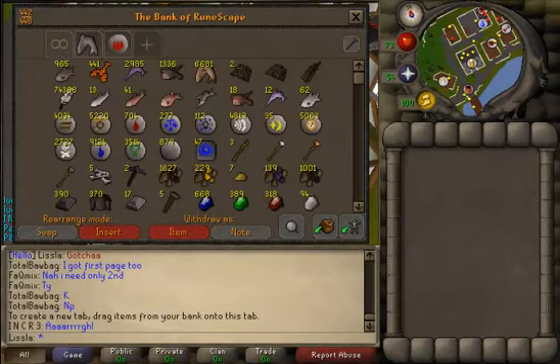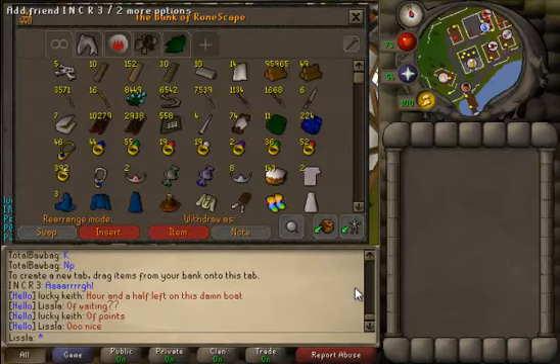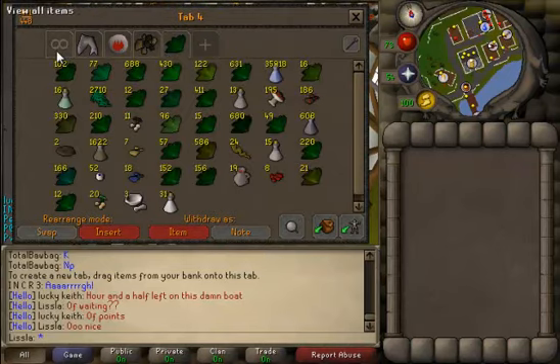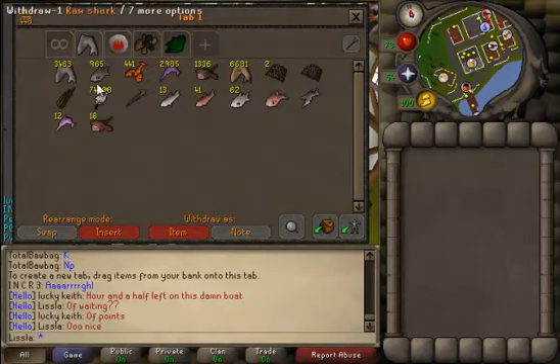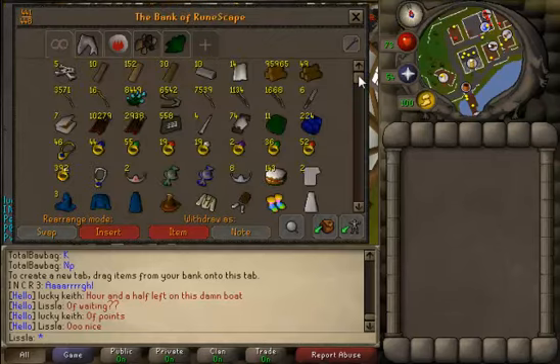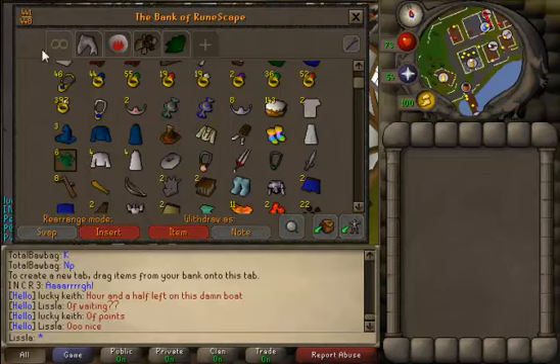So now, hopefully, I can go through my bank and get rid of all the crap and all the junk. I just went ahead and organized a few bank tabs, so here you can see it looks nice — everything's organized. It's awesome. Here's my fishing tab, my fave. I still have a bunch of crap to organize, and in total there's ten tabs — your main one and then nine extras.